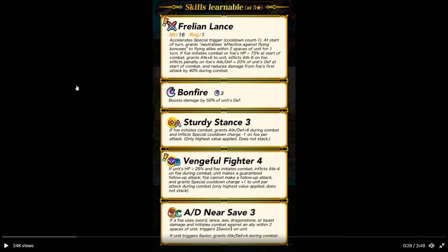Full fire — I believe it's charged thanks to the weapon. Grants stance bonus equal to 50% of his defense. Sturdy Stance: if he initiates combat, attack and defense plus six during combat. Inflicts Special cooldown charge minus one on foe per attack — highest stack priority. And then it looks to be Potential Fighter: if HP is 25% or above and foe initiates combat, inflicts attack minus four on foe during combat, unit is guaranteed to make a follow-up attack, foe can't make a follow-up attack, and grants Special cooldown charge plus one to unit per attack. That's a good kit.